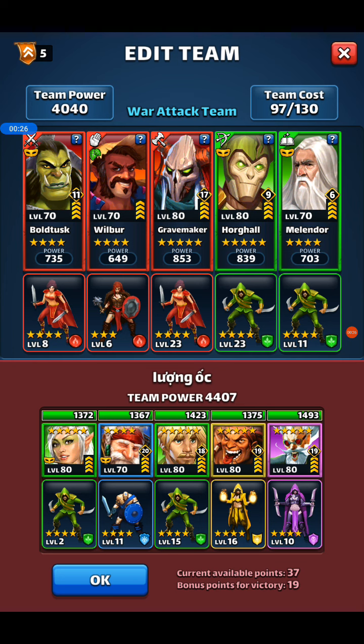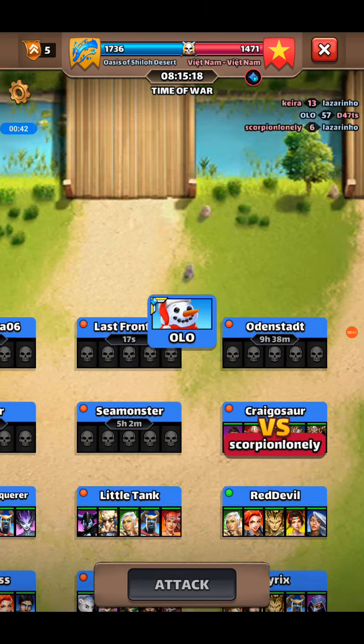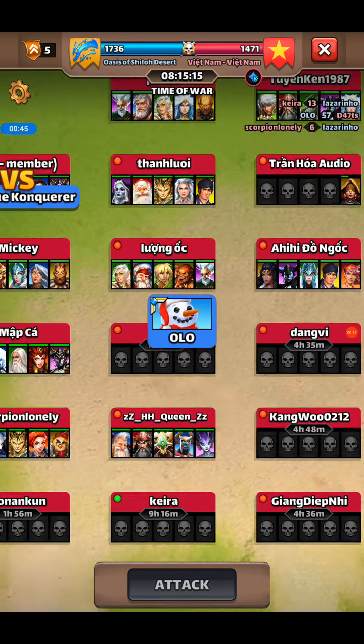Horgul's a beast in Rush Attack. They've got no way to cleanse themselves, so when they get his negative 54% attack down, that's going to be really devastating. And hopefully once Wilbur goes off, some red tiles on one of the green characters is going to do some pretty major damage too.